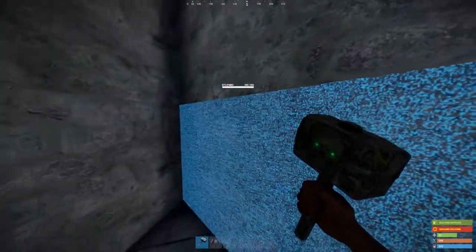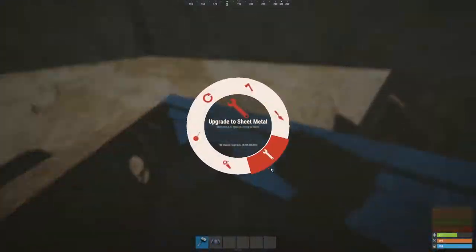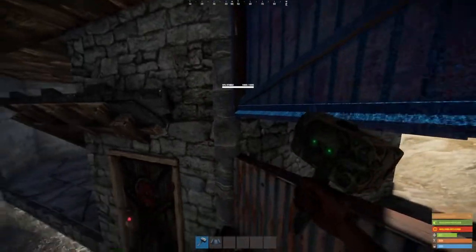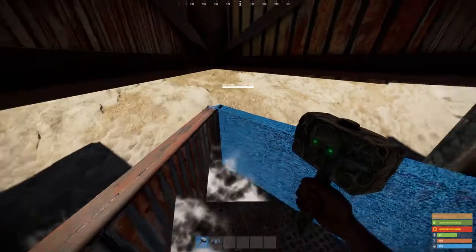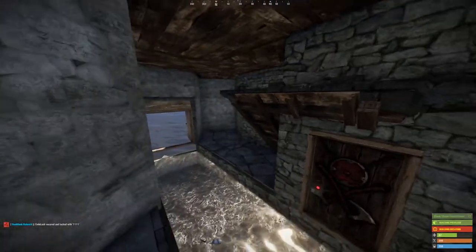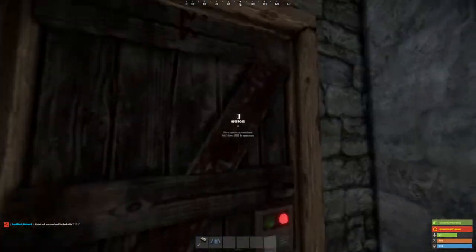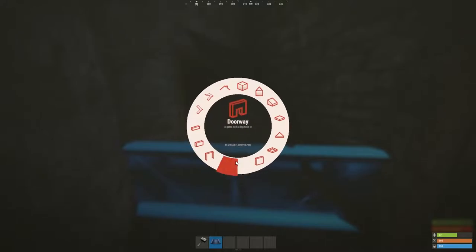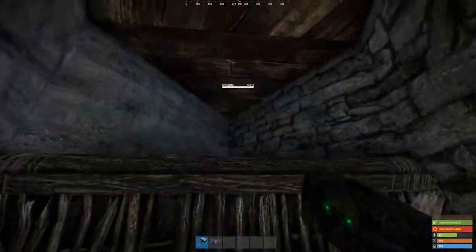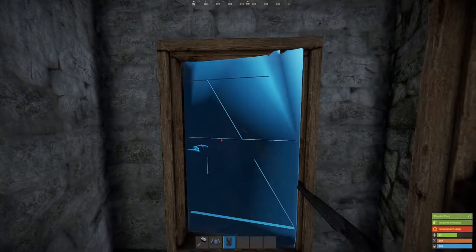Nose piece here — put the two low walls in. As soon as you have enough metal frags, get this nose piece upgraded to metal so they can't just pick through. Seal this off with a double door or a garage door so they can't look into your base. To make the roof vault portion, put down another door frame here. Before we seal it off, get that little roof above there — now with a door they're going to have to go through that stone roof to get into the vault portion.